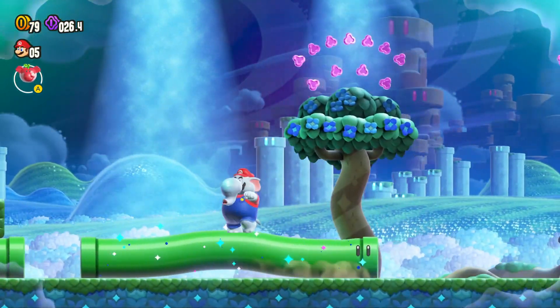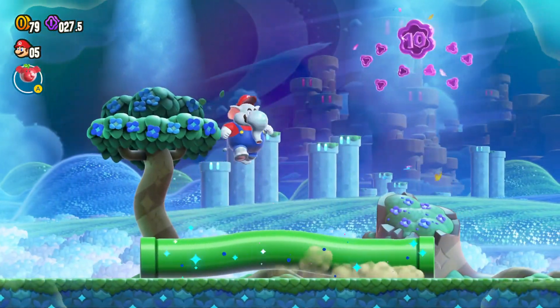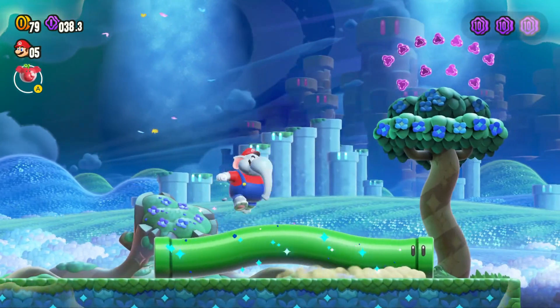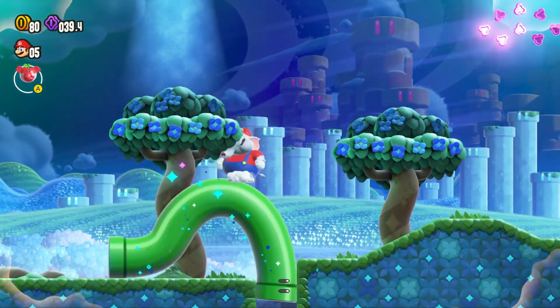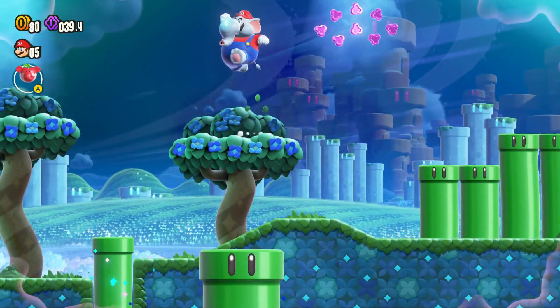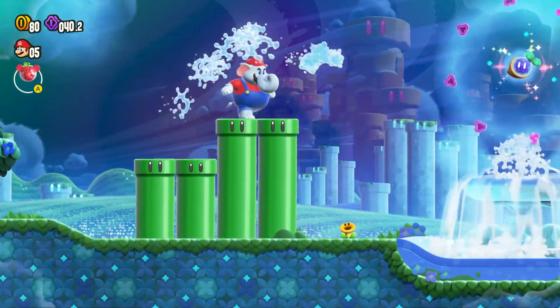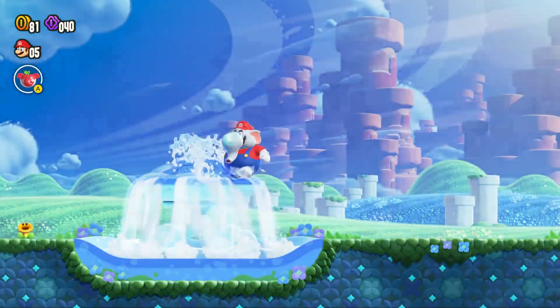Now this weird-looking green pipe is going crawling and just moving like a caterpillar for some reason. This game is just turning up in love with you guys. This is the new Super Mario Bros. — the one we all know and love. So I think we were supposed to collect the Wonder Seed. Now I remember.